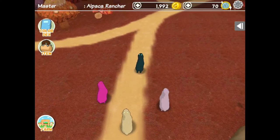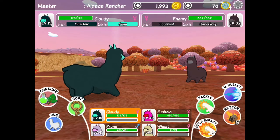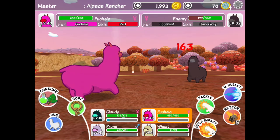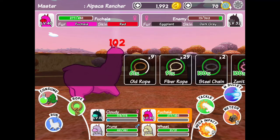We are right now on red hill and we are going to white hill. This is an eggplant, and those are actually very rare to sell — the fur is very rare. So I'm actually going to fight this and then sell it later. I got it at perfect health.